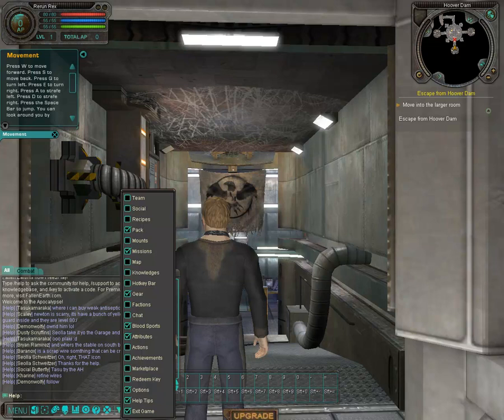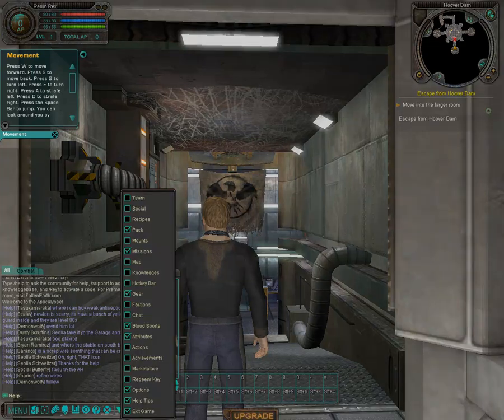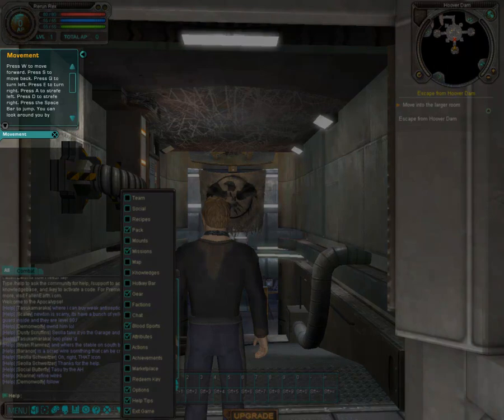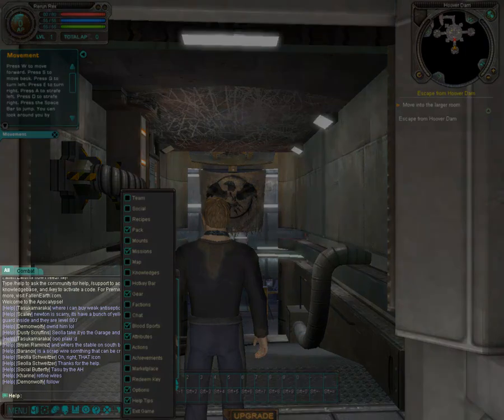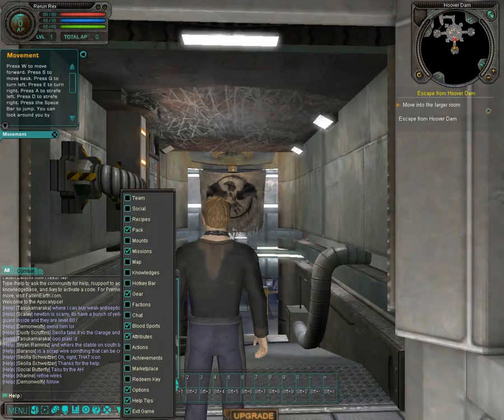Below the stats bar, you will see a help window. These will pop up throughout the Hoover Dam tutorial and provide textual guides on how to interact or what needs to be done next. They can be closed by clicking the X. On the bottom left is your chat window — your communications hub — where you will interact with other players and staff via channels such as help, global, region, auction, and clan chat.